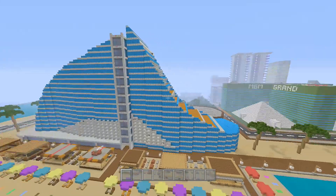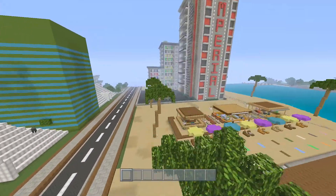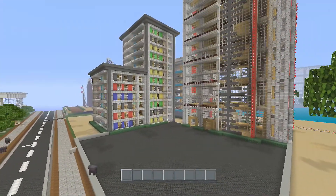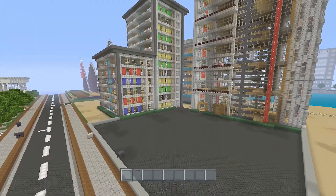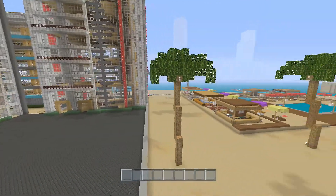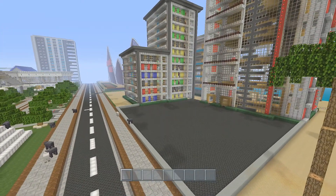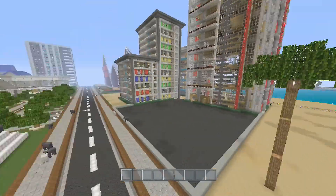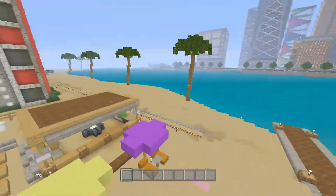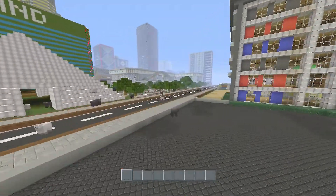I have made a couple of changes since the last time you saw the city. I've added in this pyramid — there's one on either side. I've also swapped this building around; I moved it over there because I wanted more beach. And then I made a little car park here.